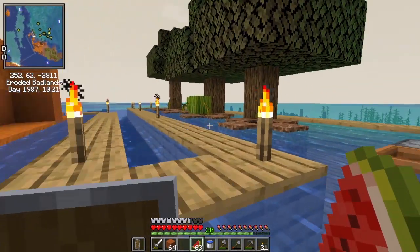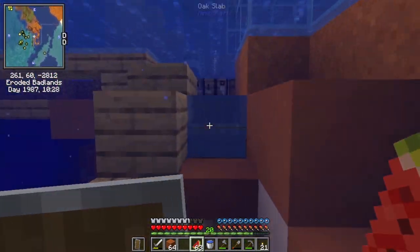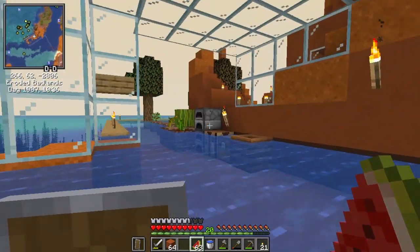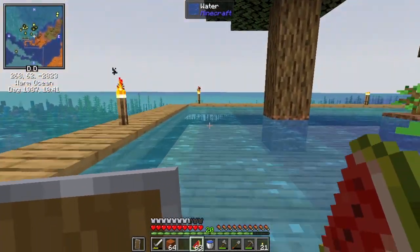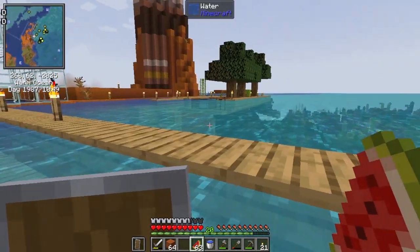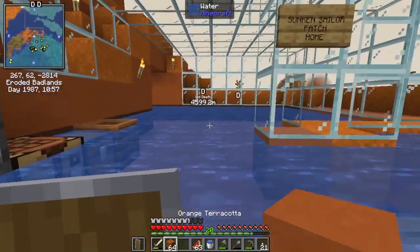I've set it up so I can go this way to my farm, and I've also got a farm over there, and this way to my little house. I'm really chuffed with how this has turned out. I love being in the terracotta — it's really nice. I've got access to the sand where I got the glass from. It was flat at one point but it didn't look right, so I just built it up.